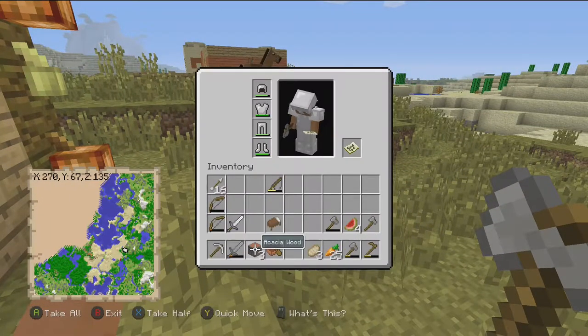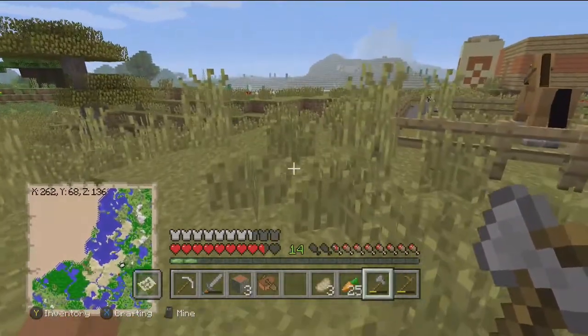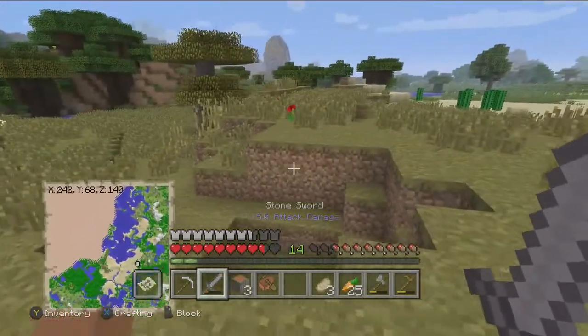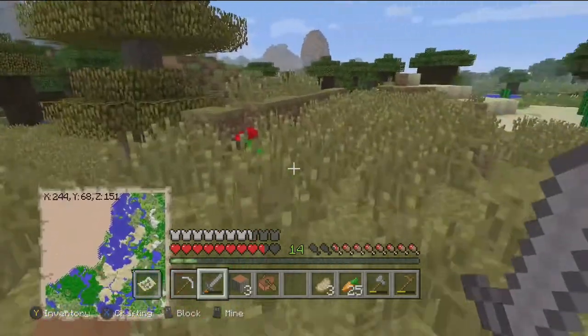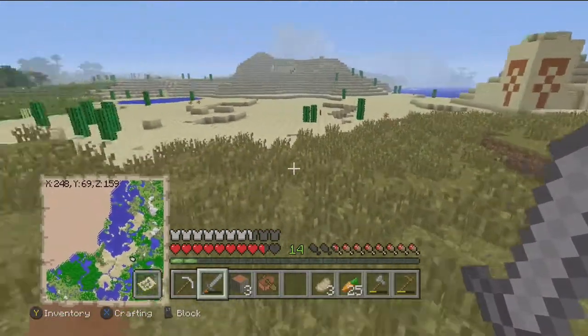I should probably try to organize my inventory a bit better. First, let's find a place where I'm actually going to put the pen, because we're going to need maybe four — one for every animal. But there's not a lot of animals around here anyway. We might just make two pens, but I just have to find a spot to put them.